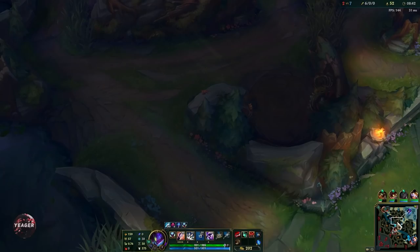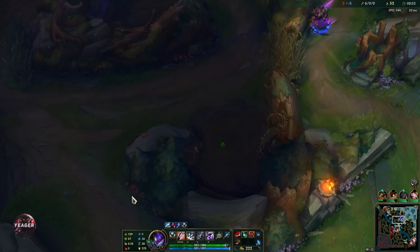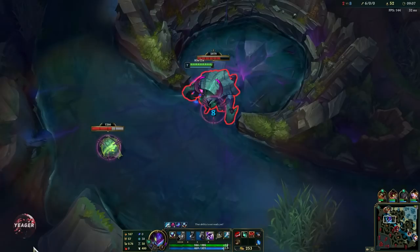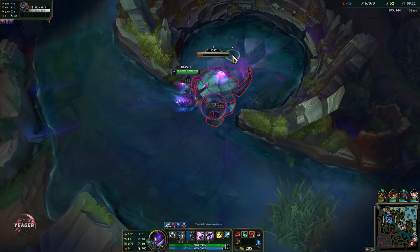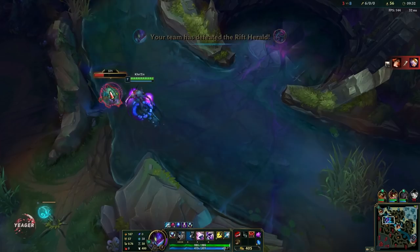I'm pathing towards the top side because the Rift Scuttler is up. Aatrox went down so I'm going to ignore top side and go straight for the Herald, because with Aatrox down we want to prioritize the main objective. We took the drake so now we can take the Herald and use it to break open top or mid side. Taking down the mid tower is probably more beneficial because it opens up the entire jungle — they lose that safety — so the mid tower is the most important auto-tower in the game.